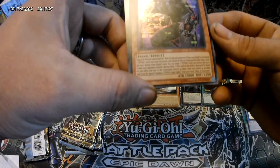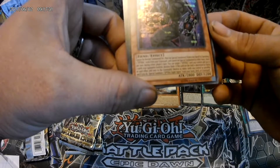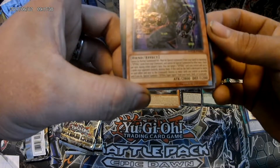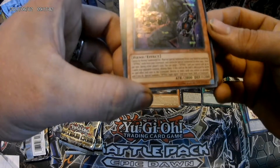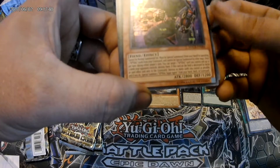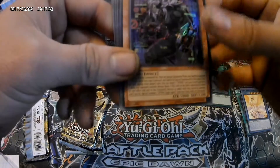Then we got Spiral Sleeper for an ultra rare - Fiend. Cannot be normal summoned or set, must be special summoned from your hand by banishing three Spiral cards from your graveyard, and cannot be special summoned by other ways. Once per turn, during either player's turn, you can target one Spiral card you control and up to two cards your opponent controls - destroy them. If this card on the field is destroyed by battle or card effect and sent to the graveyard, destroy as many cards you control as possible and special summon one Spiral Super Agent from your hand, deck, or graveyard.